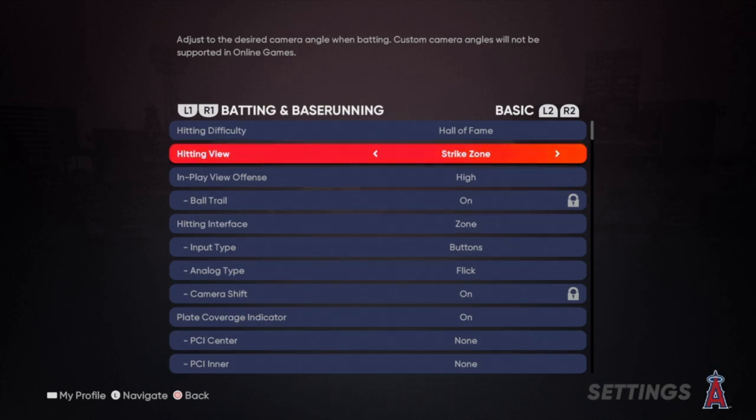Strike zone hitting view — the reason I picked this is so you guys can decipher whether it's a strike or a ball a lot easier. The view is right on the screen. A big part with getting good hits is working the count and being very patient, not swinging at everything. Eventually the pitchers are going to mess up and throw you a meatball right down the middle.